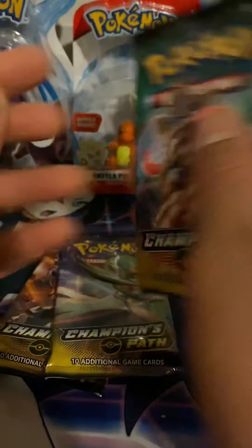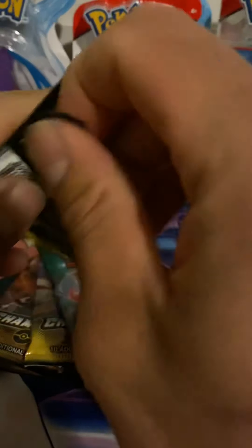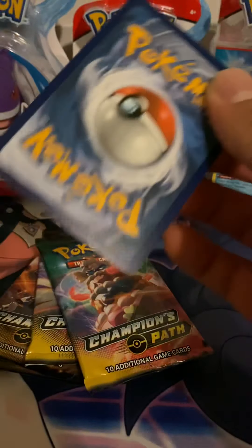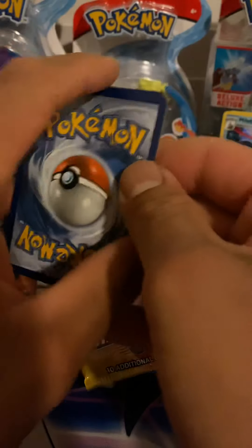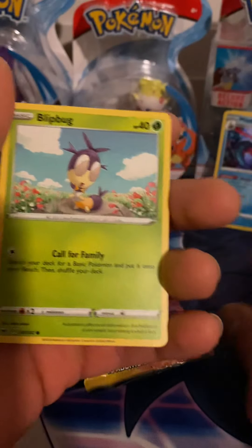Moving over to Champion's Path — oh wait, I didn't even do the Dollar Pack. Let's grab a Dollar Pack real quick before we get into that. Here's the Dollar Pack. Let's see if we can pull anything: Energy, Silicobra, and a Blip Bug.